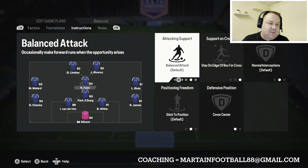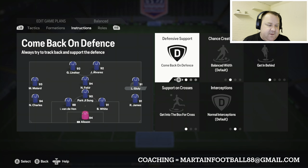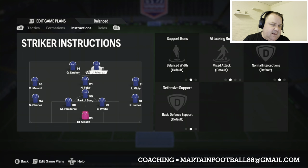The central midfielder will be hovering around the edge of the box because we've got the two wingers on Get Into the Box for Crosses. On the wings, they Come Back on Defence to help make us more secure, but going the other way they Get Into the Box for Crosses and Get Behind. They're going to provide a lot of width, and as I always say, we want pace and trickery out there.